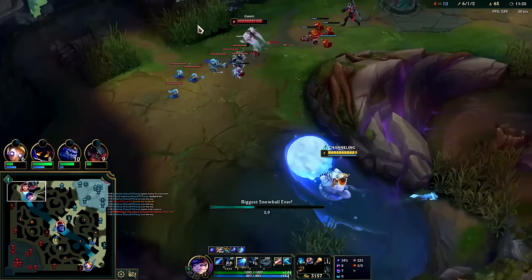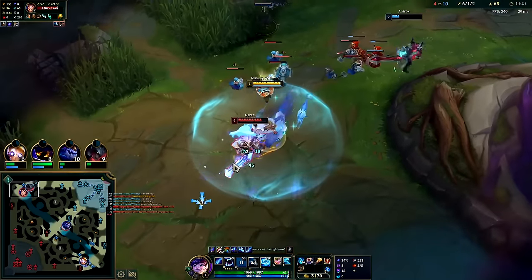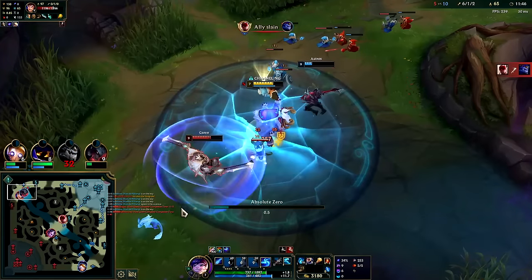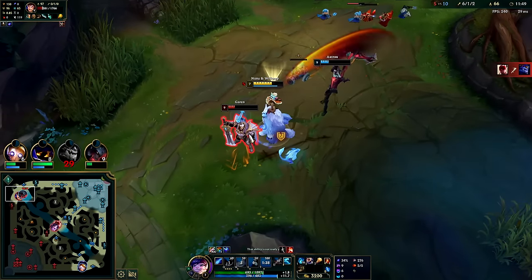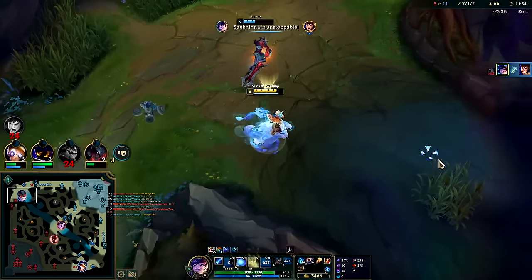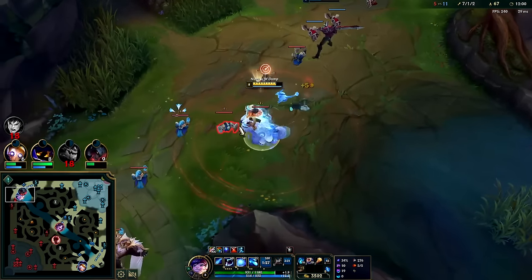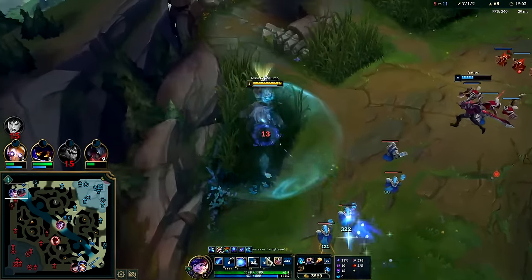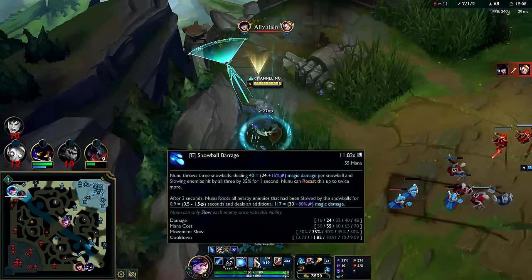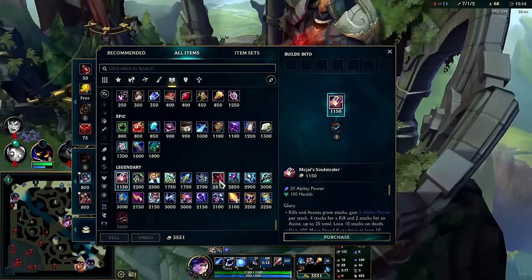Might be able to do something — Aatrox is kind of low so he might not be able to do much. Ghost him down, auto. You max W last on Nunu because it doesn't really get anything per level besides damage — you get faster per your champion level not per W level. Meanwhile your E gets a bigger slow and lower cooldown. W's just a bit more damage per level so it's a no-brainer to max it last.